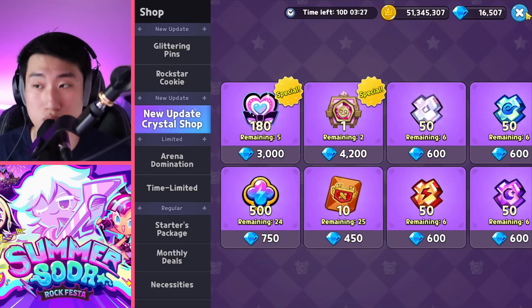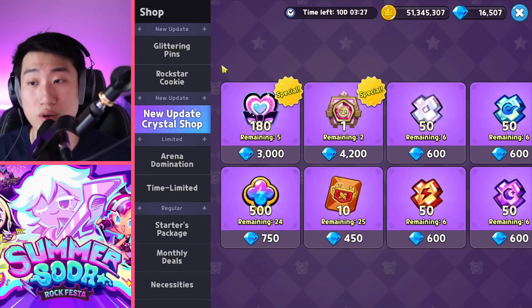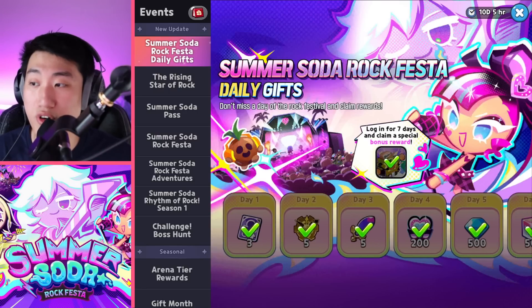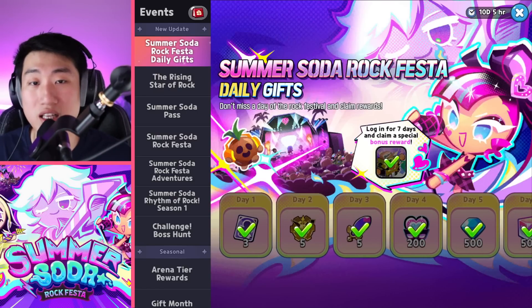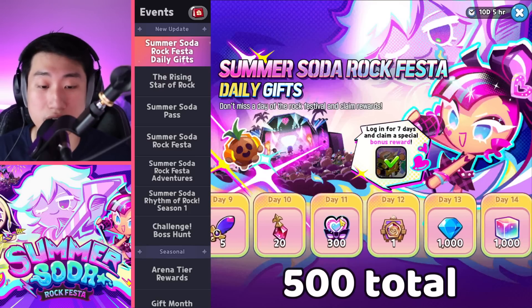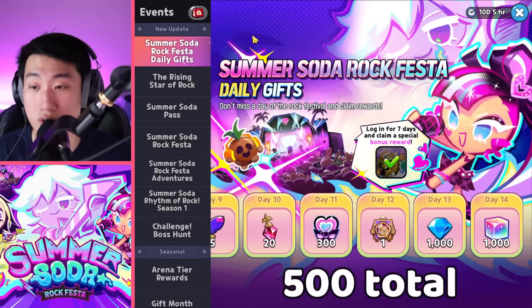So from the shop that's 900 and 1,160 from the free daily source. Moving on to the events, the first one is the daily, which gives you a total of 500 — 200 from one reward and another 300 from another.